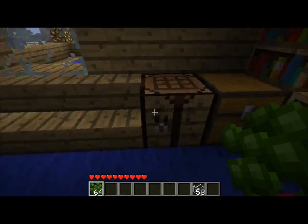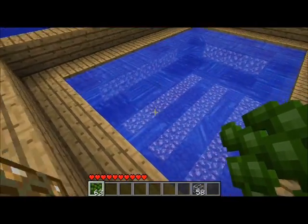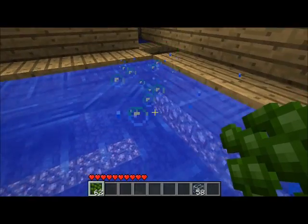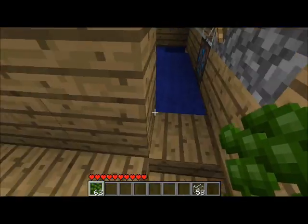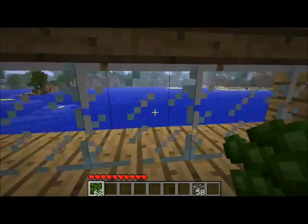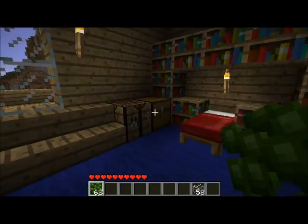Once you've got your koi flakes, you can chuck them in the water randomly, and that does absolutely nothing by itself — but it does have a purpose. You want to find some fish randomly in the world, but they are quite rare.